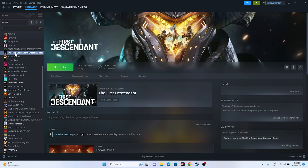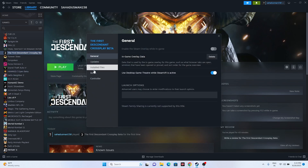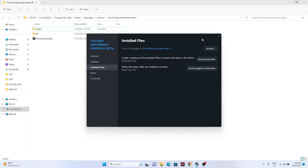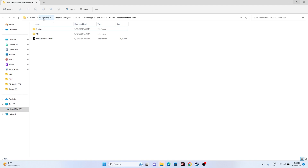To do this, go to the game in Steam, right-click, go to Properties, go to Installed Files, and click Browse. From here, navigate to: This PC > Local Disk C > Program Files (x86) > Steam > SteamApps > Common > The First Descendant Steam Beta. From here, this is the folder — launch the game from here instead of from Steam, as this step has worked for many users.